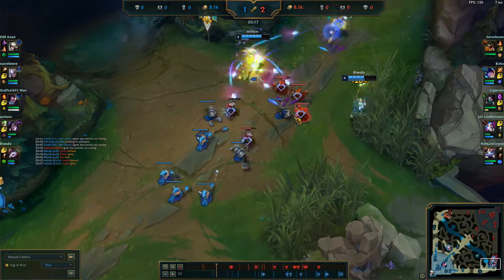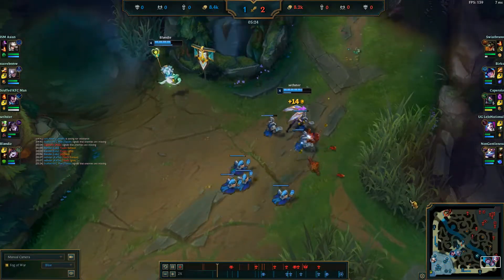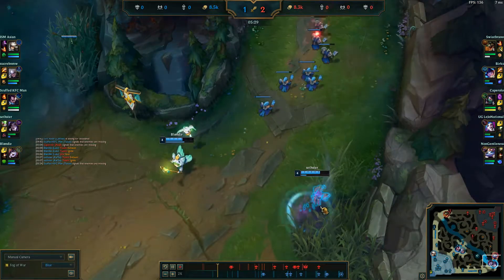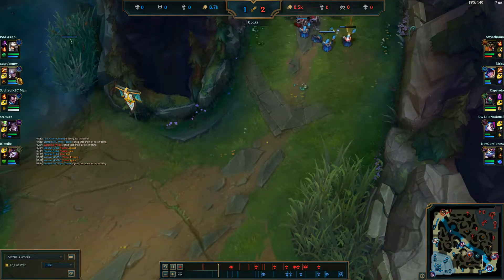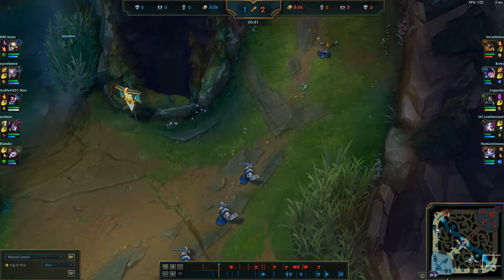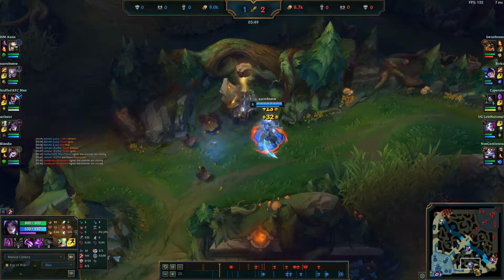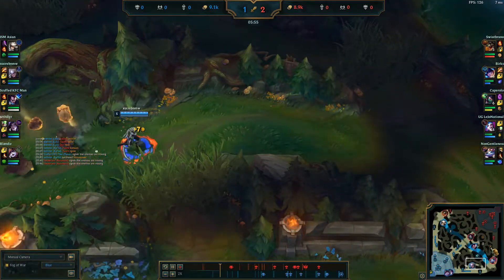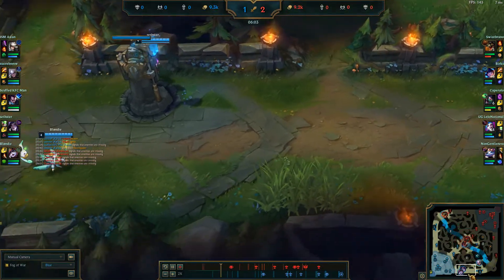We have a wave pushing into them so I'm looking to crash it into tower and then recall, because I have just enough gold to get my Noonquiver, or if I want to go the AP route I can get a couple long swords and a Tear. At this point I wasn't sure what I wanted to buy, but seeing as Diana really enjoys being the only AP because of her burst potential, I opted in for AD — especially because they have two tanks in Nunu and Renekton, and the AD build will be fine shredding that down if I rush Kraken Slayer.